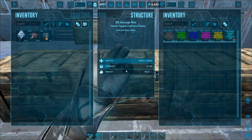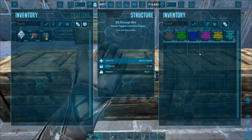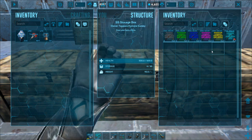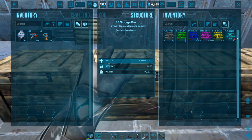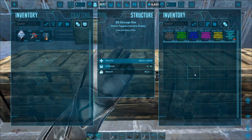In this crate here I have some long neck rifles, and you'll see that I have primitive, ramshackle, apprentice, journeyman, mastercraft, and ascendant. In that order is the quality of the gear, meaning that ramshackle is better than primitive and ascendant is better than all of them. You'll also notice that they're color coordinated.